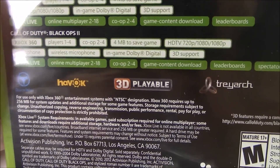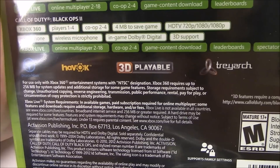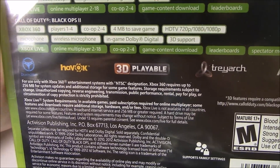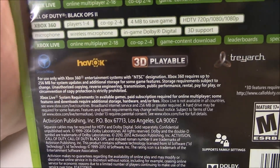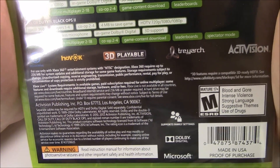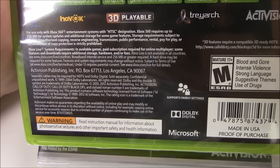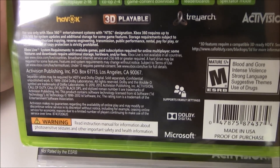Now for Call of Duty Black Ops 2 on Xbox 360. 1 to 4 players, co-op 2 to 4, 4 megabytes to save game, HD TV 720p, 1080i, 1080p, microphone, wireless microphone, in-game Dolby Digital, 3D support. Xbox Live online multiplayer 2 to 18, co-op 2 to 4, game content download, leaderboards, spectator mode. For use only with Xbox 360 entertainment systems with NTSC designation. Xbox 360 requires up to 256 megabytes for system updates and additional.